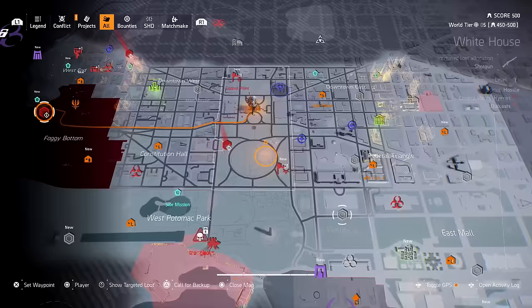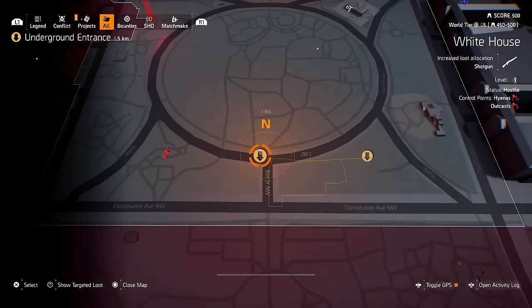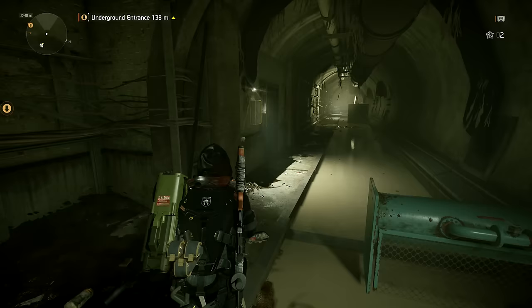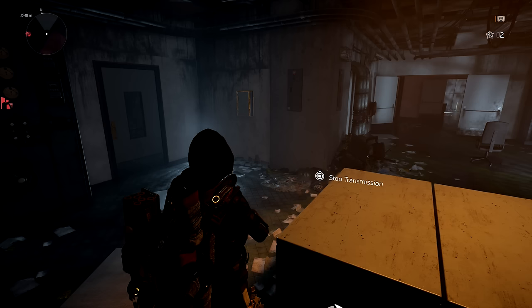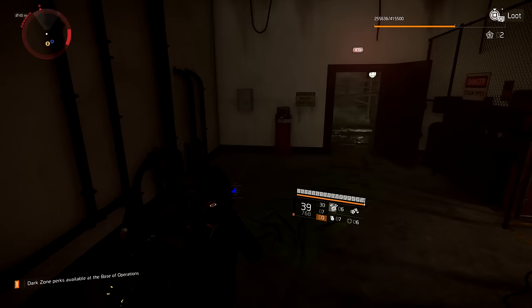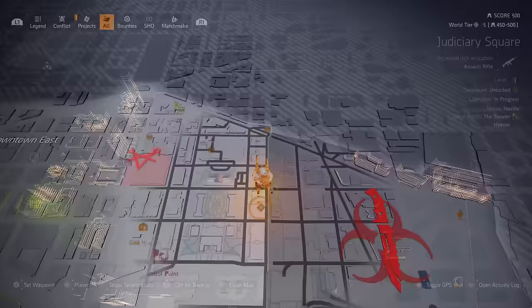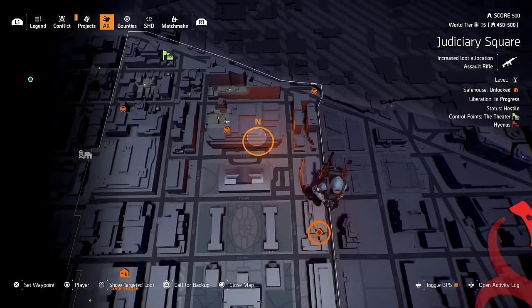Hyena keys are located in almost every tunnel in The Division 2, hiding behind little boxes. These boxes have a chance of dropping a key, but they don't always drop hyena keys - sometimes they'll drop outcast keys or dark zone keys. You can reopen these boxes once every 24 hours. I'd recommend getting about 10 hyena keys before you start this quest.